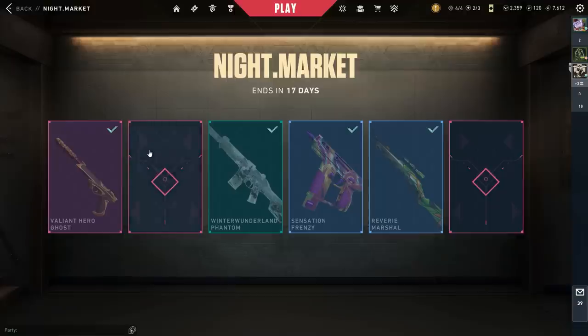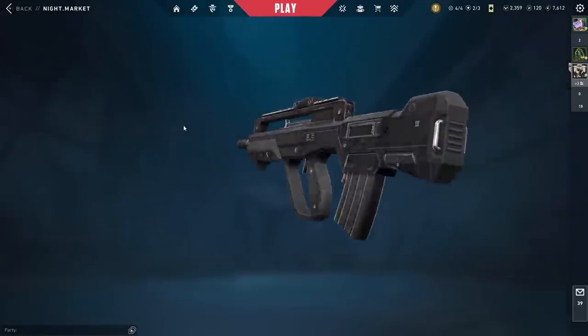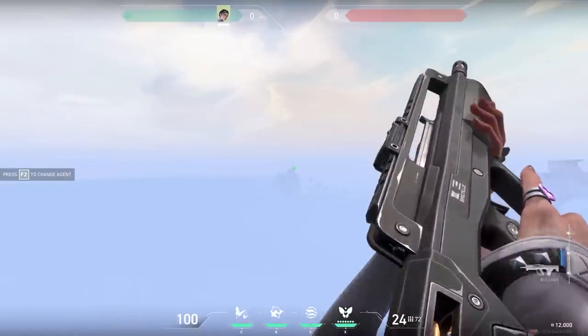Let's see what the second red skin will be — a matte black Bulldog. How is this a skin? Honestly, this is the Black Market Bulldog, and this is the normal Bulldog — why did I pay 13 euros for this? It's basically the same skin. Anyway, the next game we won, so only one more for the uprank.